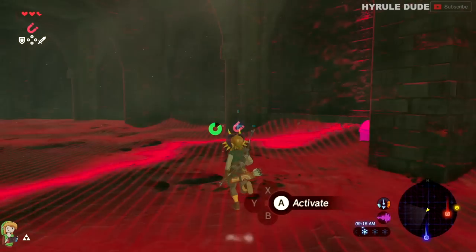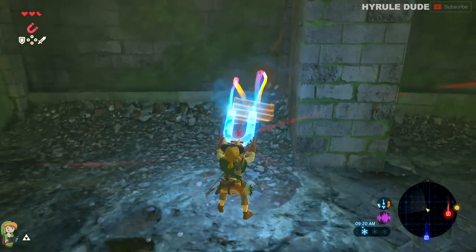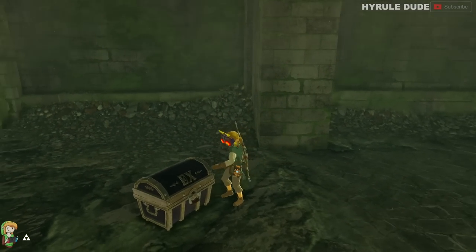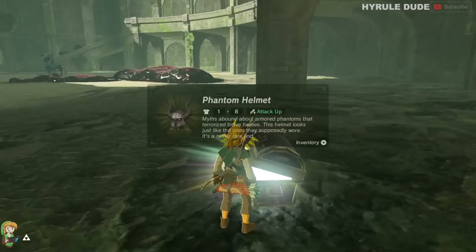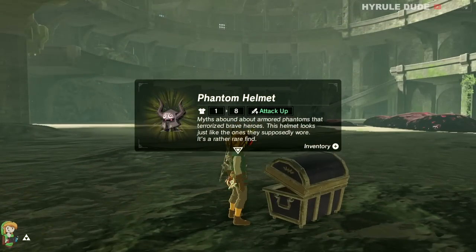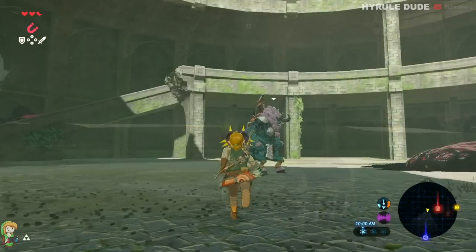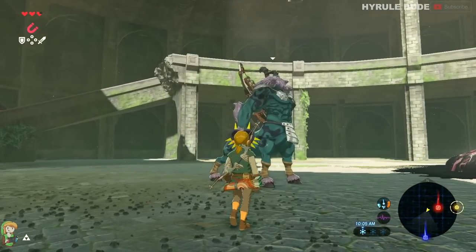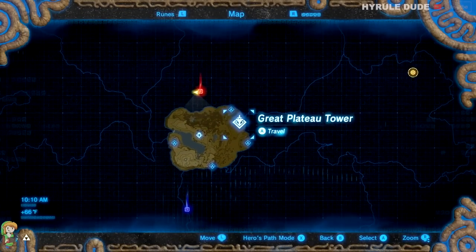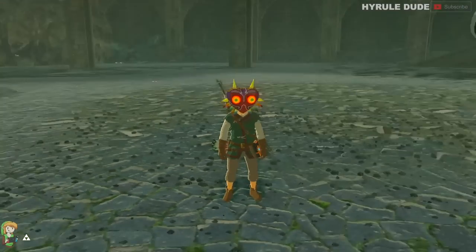Let's go ahead and activate our Magnesis again and pull out this treasure chest — here we're going to find the Phantom Helmet. The helmet is going to give you increased attack power, which is always good. Let's take a quick look at this Lynel, but we're not going to stick around too long because he will destroy us. I'm just going to transport back to the Great Plateau Tower. If you don't have the DLC pack, this is where we're going to pick up where you left off.